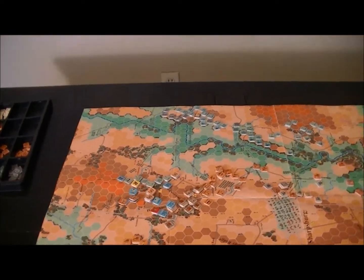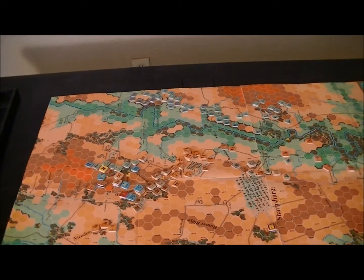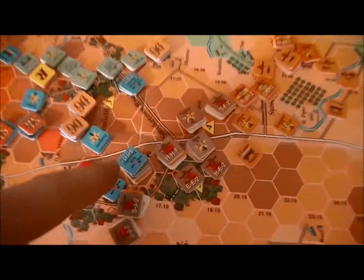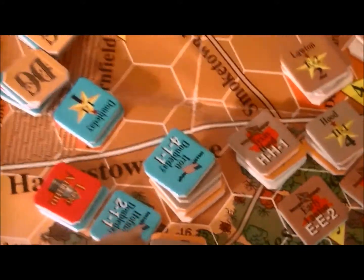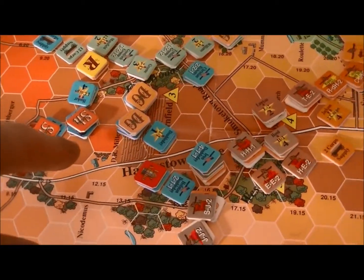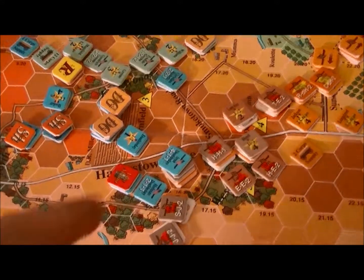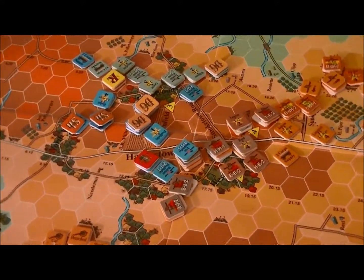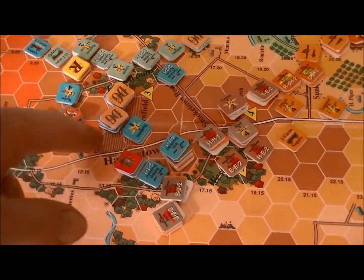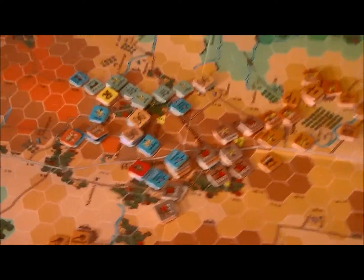Melee combat is done during the actual movement phase. I'm moving the first division — this is actually the Iron Brigade here, which changes numbers throughout this period. I had to Google that over a bar bet, which I lost. We march it basically from here: one, two, three, four, plus one for the close combat is five. He's got an extra movement point after the close combat if he wants to.